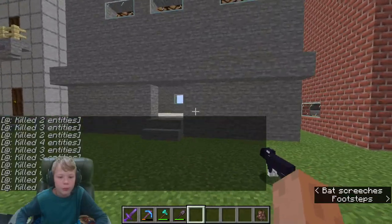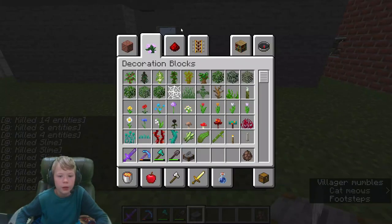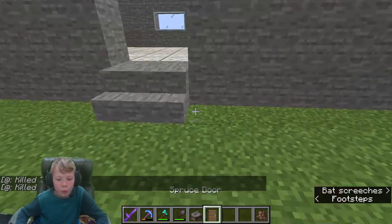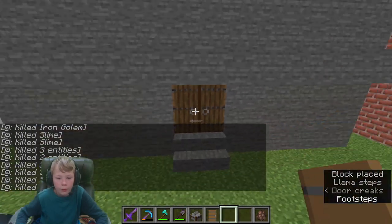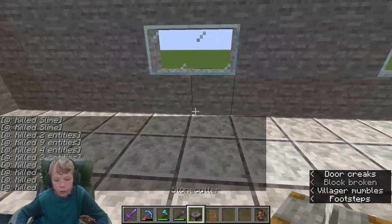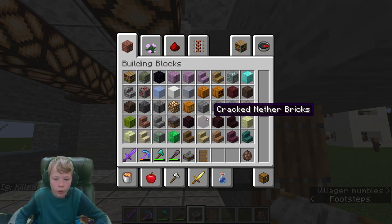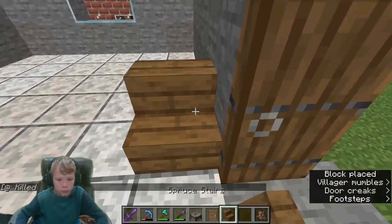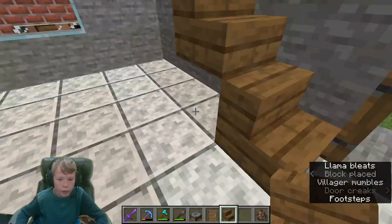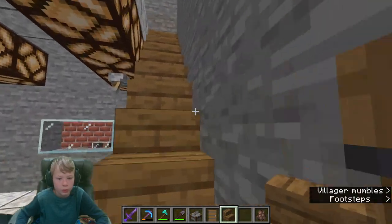Since this will be a mason house, we need a stonecutter, but first we have to get other stuff down like doors. I feel like a spruce door would be good on here - there we go. The same goes with the staircases - spruce stairs aren't bad. Let's replace those with spruce ones. There we go, this looks much better.